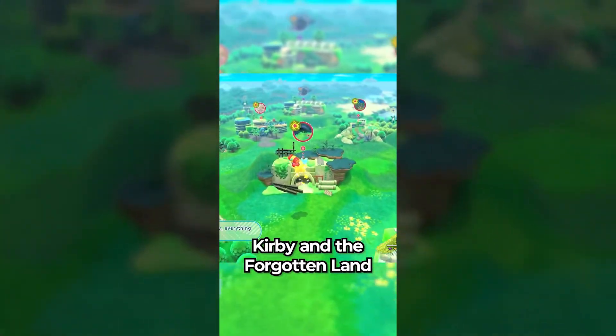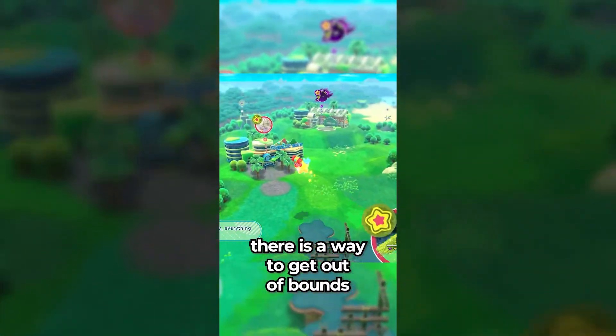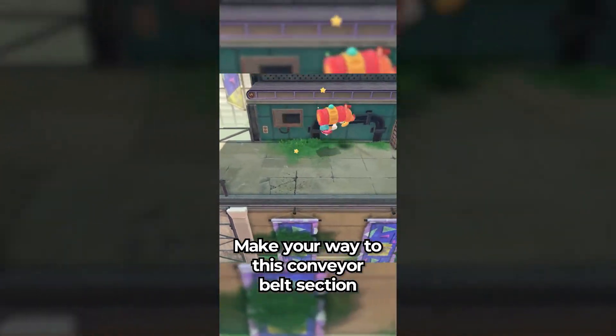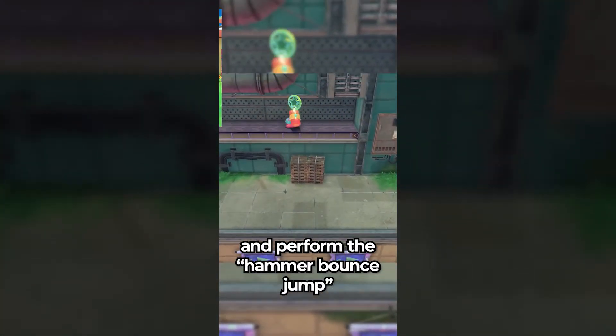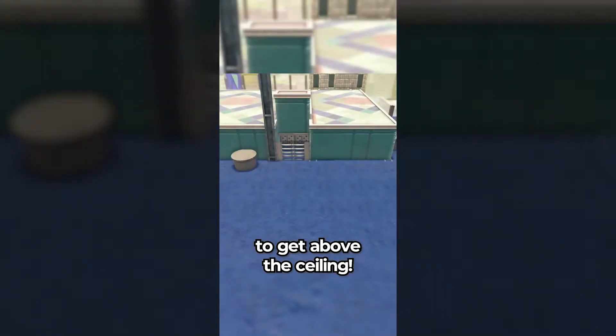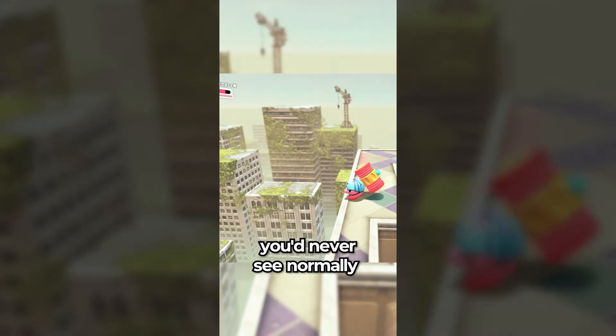Did you know that in Kirby and the Forgotten Land, there is a way to get out of bounds in Natural Plains' fourth stage, A Trip to a Lively Mall? Make your way to this conveyor belt section with the toy hammer copy ability and perform the hammer bounce jump, shown in this video, to get above the ceiling. Now you can take a good look at the background you never see normally.